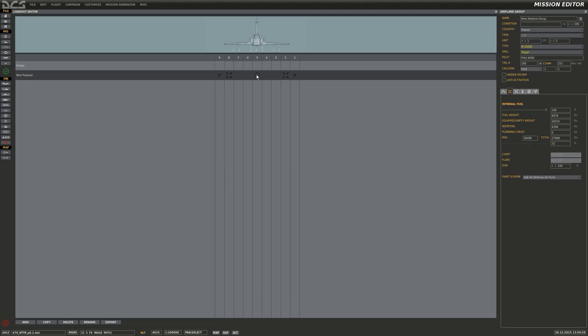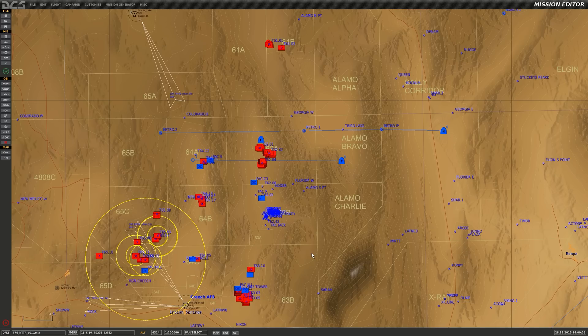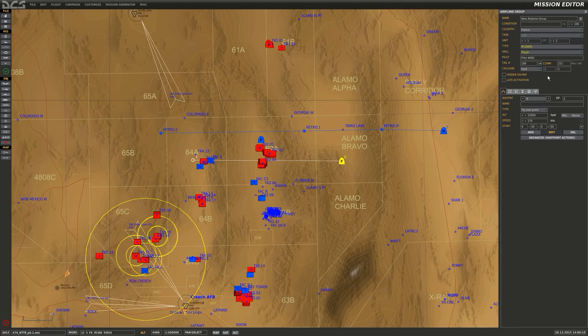I've got a fuel tank on the centerline, a Super 530 missile on station 2, and a missile on station 1. We'll get into weapons employment and explore the rest of the loadout options later. The mission is based off the 476th Nevada template. I've added a flight for myself with the Mirage 2000 and an AI flight of Sukhoi 27s holding in an orbit at 16,000 feet. Let me kick it off and get into the air.